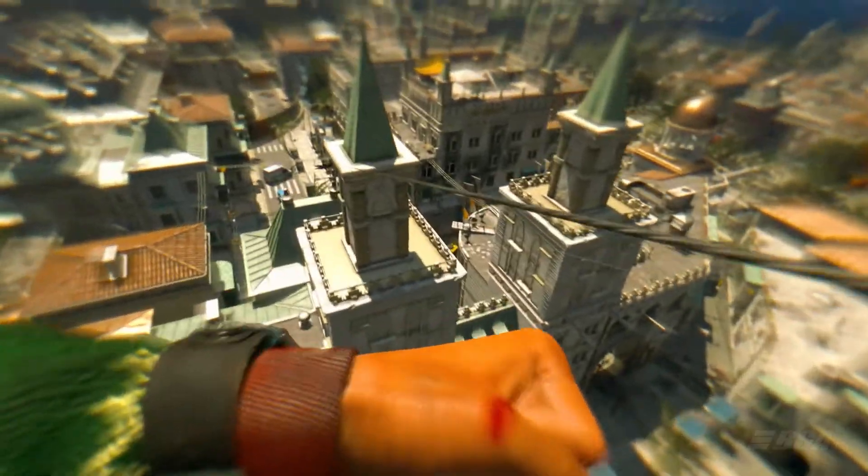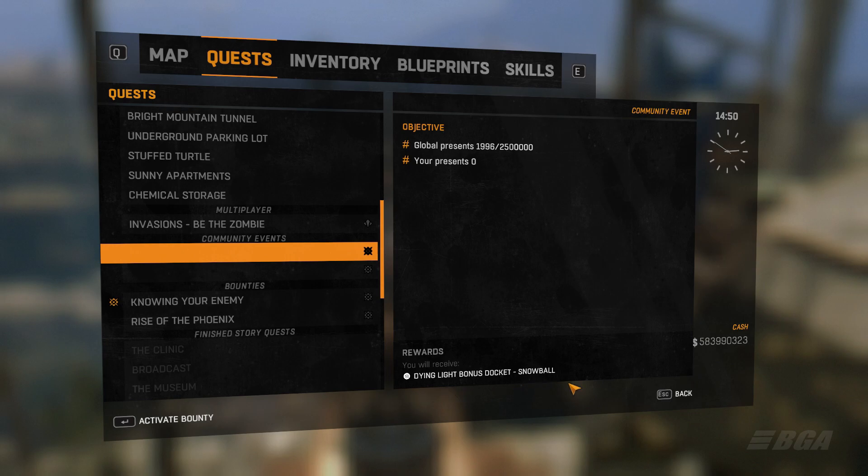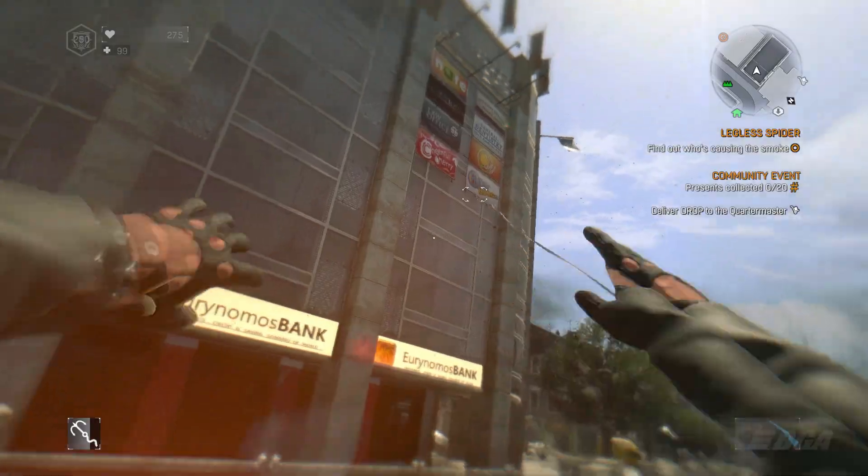To participate in the community event, go to your quest section and choose one of the personal quests. Select the quest that tells you to collect 20 presents. On PC the quest is kinda glitched so the text is missing, but it should be fine on PS4 and Xbox One. Select the personal quest and on the right side you'll see the details - go ahead and select the one that gives you the Frost Handler weapon.